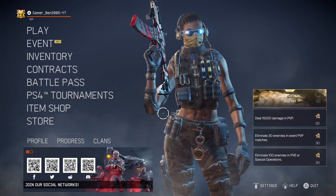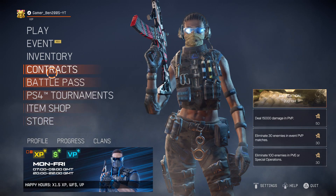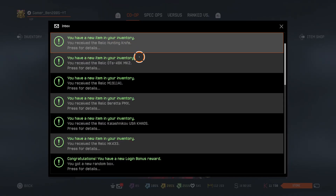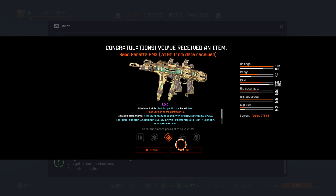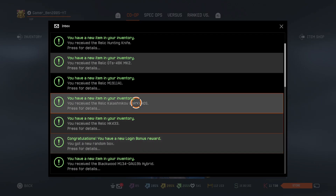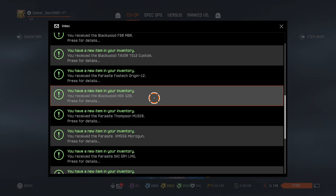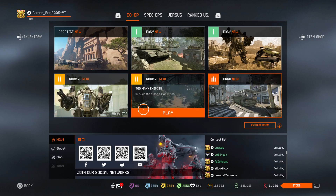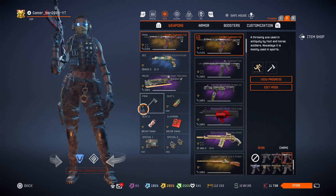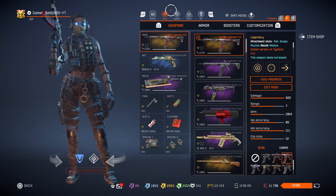I will just read the patch notes — or event progress thingies. Relic Beretta PMX. I will definitely equip that thing first. Otherwise there is not really anything else. Let's see the Beretta PMX first — not medic. I want engineer, please.